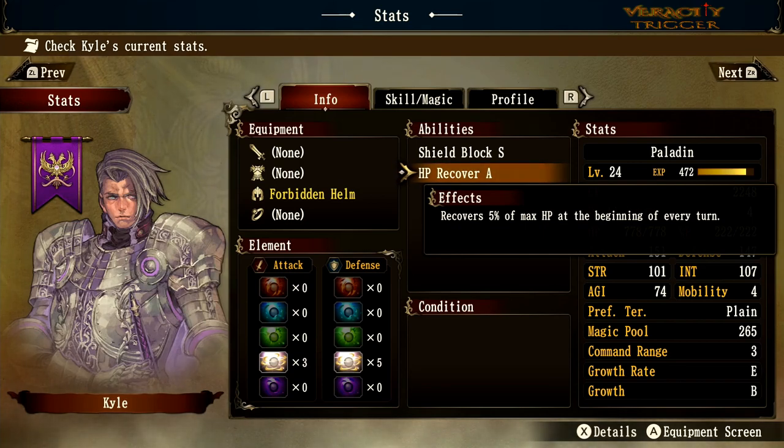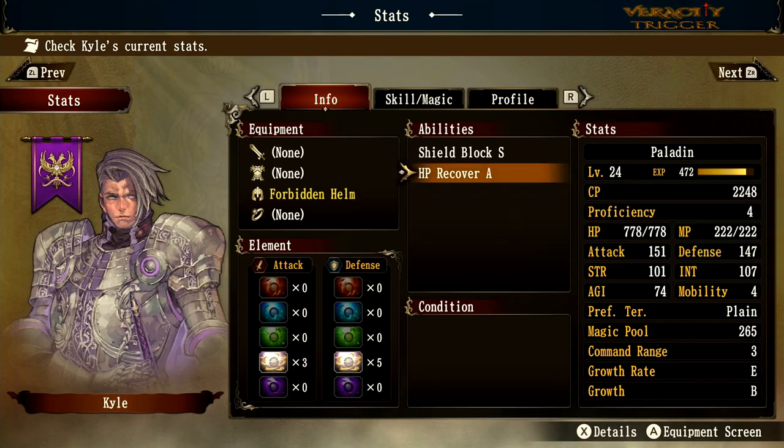So with rank A HP recovery, 10 percent of Kyle's max HP would be about 78. Cut that in half and that's what you recover each turn — roughly 39 HP per turn. That's a meaningful amount of passive healing every single round.